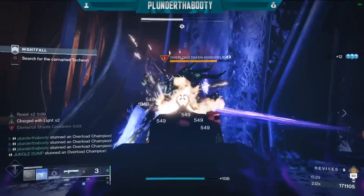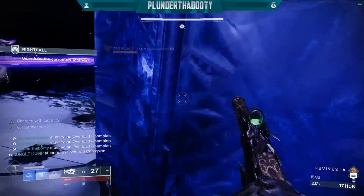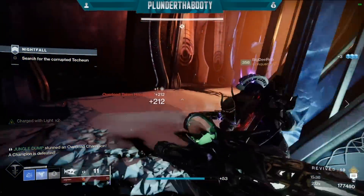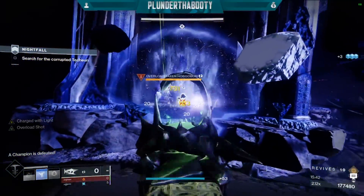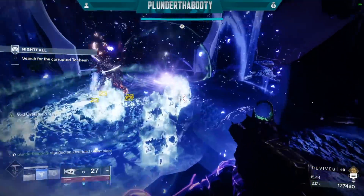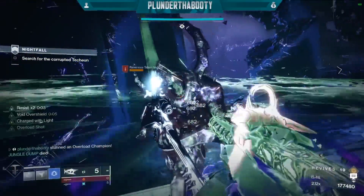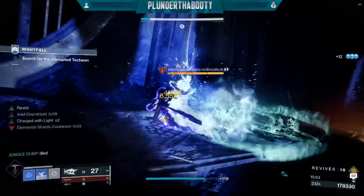For the stats on the build, you definitely want 100 resilience — get it no matter what. Next, you want high mobility and high discipline. In the build gameplay shown, I was at 100 resilience for the damage reduction, 100 discipline to get the grenade back as fast as possible, and around 70 mobility. You don't need 100 discipline or 100 mobility, but it helps.